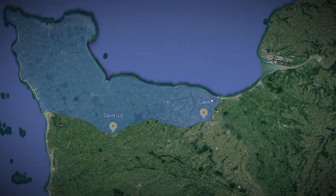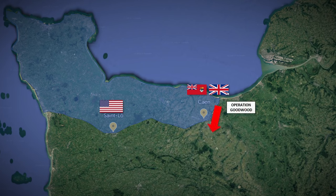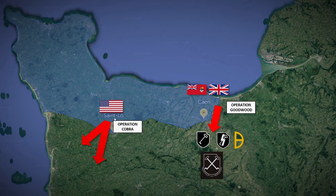Here we have Caen. We haven't quite secured the east of the River Orne yet, and here we have Saint-Lô. By this stage the Allies have secured most of the Cotentin Peninsula. The British and the Canadians are poised north of Caen. The Americans are moving south towards Saint-Lô. Operation Goodwood is launched to the east of Caen with the aim of fixing those German armoured formations, enabling the Americans to launch Operation Cobra to break out of Normandy.